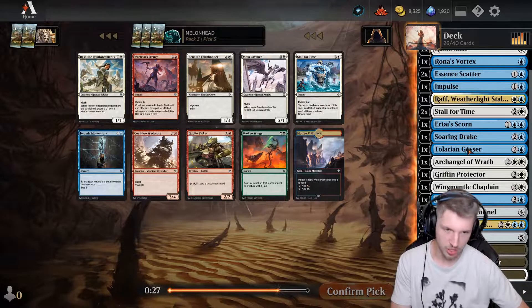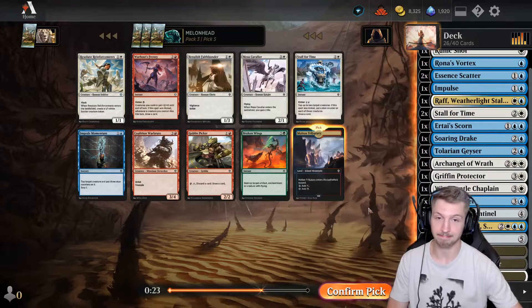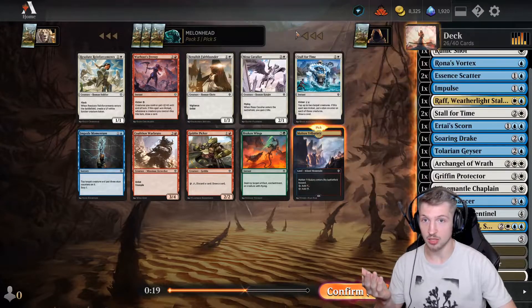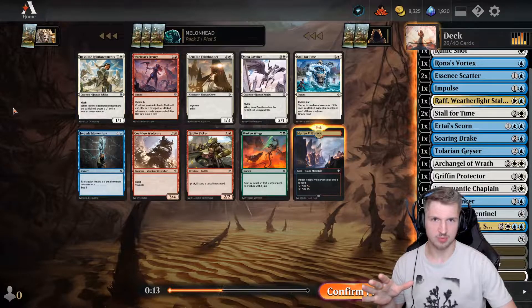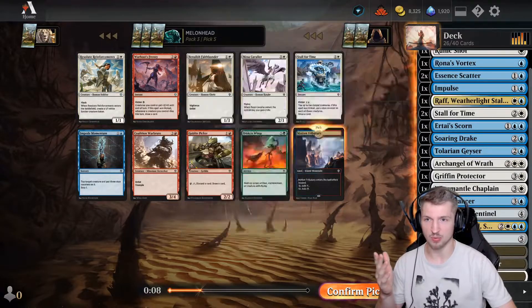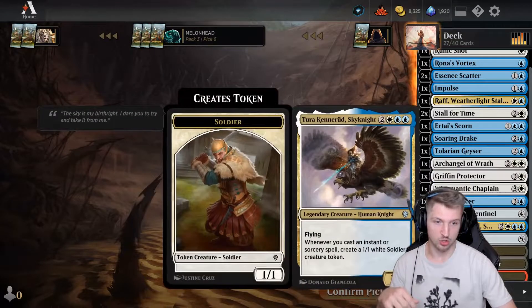I think maybe the Molten Tributary — red splash is useful. I have a couple of Stall for Times already. I have enough Flyers — I don't think I need the Mesa Cavalier. We're not necessarily going wide. I don't think I need the Reinforcements. I don't need the Faith Bonder. I love Coalition War Brute but I don't think it's for us. Let's get the Tributary.